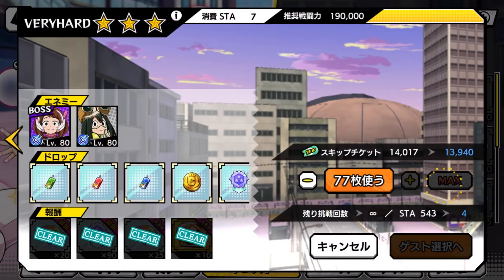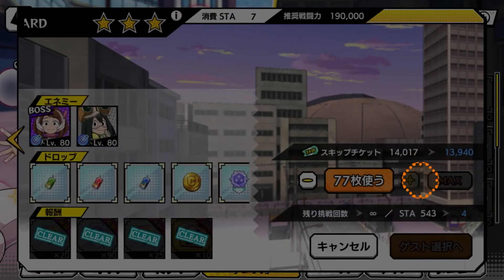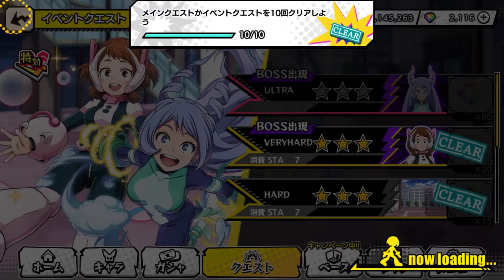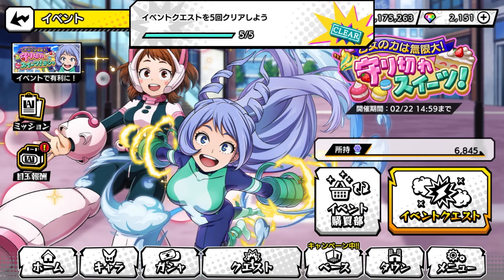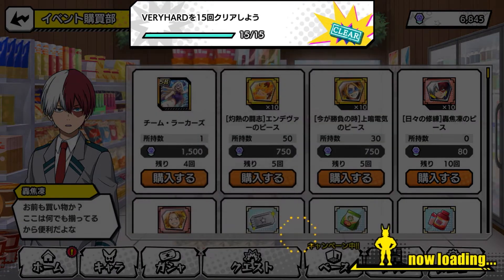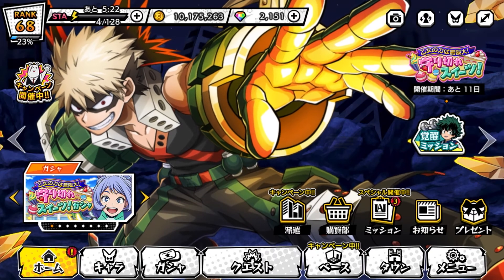That's basically it. Before I end the video — do not waste all your energy on the event like I just did. What you want to do is put half your energy into the event and the other half into grinding your characters, because you still want to focus on making them stronger through the ability board. So please focus half on the event and half on strengthening your characters. With that, I'll see y'all when I see y'all — peace.